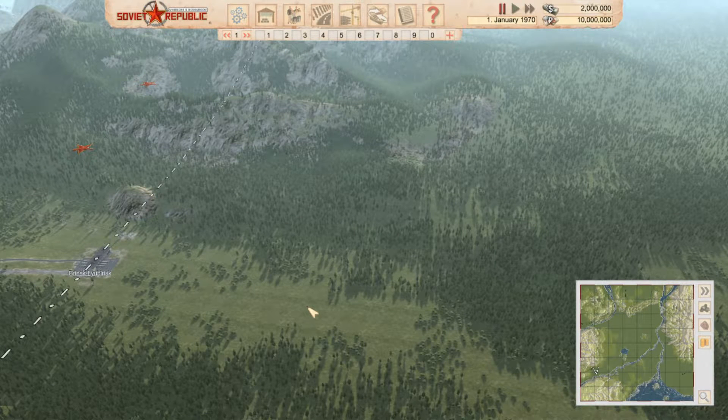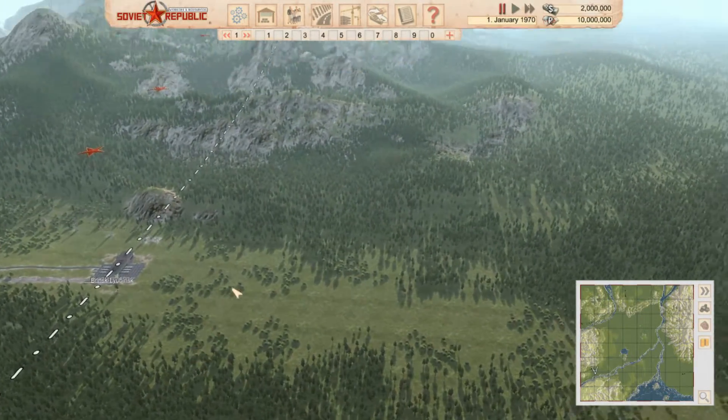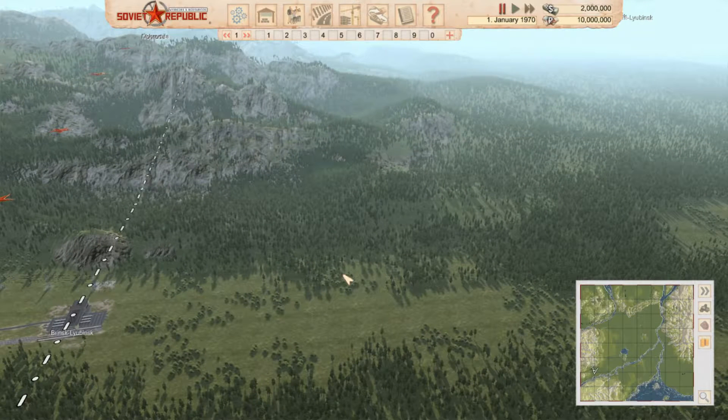Hi guys and welcome back to Workers and Resources Soviet Republic. I'm Ribson32 and this is the Lubinska map, which is really interesting. We've got lots of mods on, which will all be included in the link below. We've got conveyors, rails, and one that allows us to sell oil by pipe, which should be really interesting.